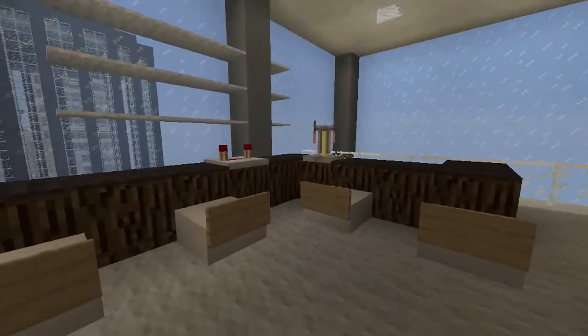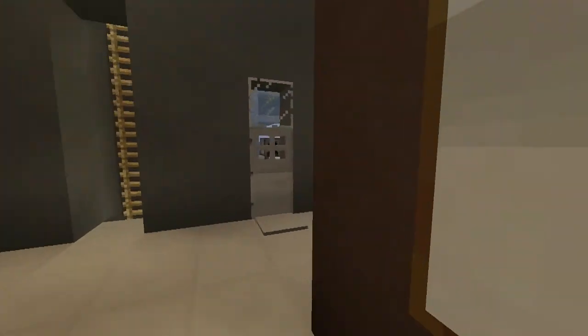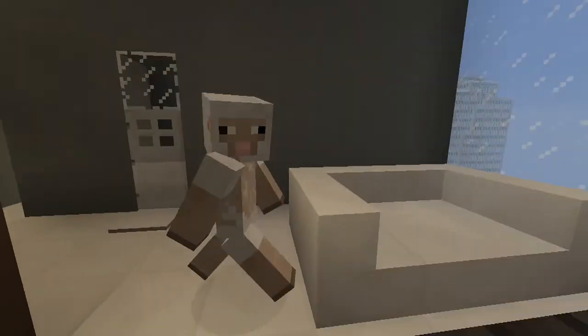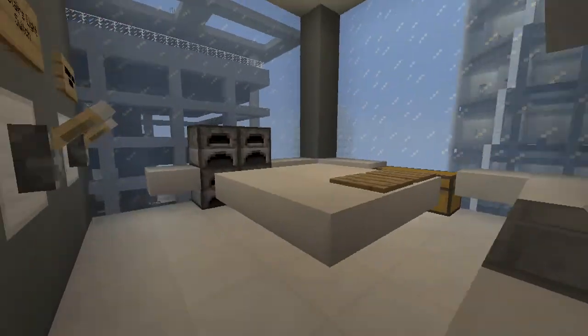Up here is the bar and extra seating. Right here is the VIP room, which has another great view — hence the name of the restaurant, City View. And here's just a kitchen with a cutting board.